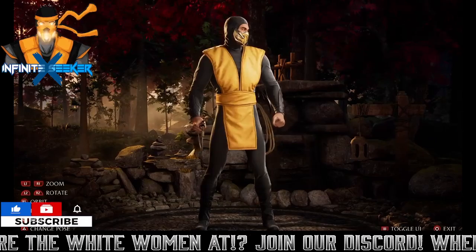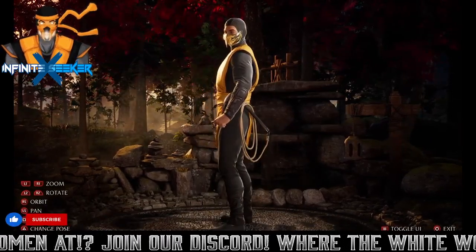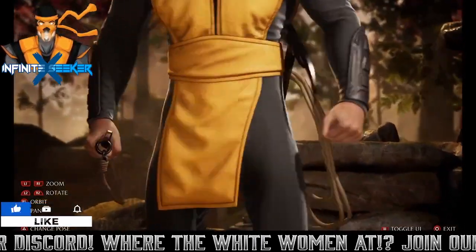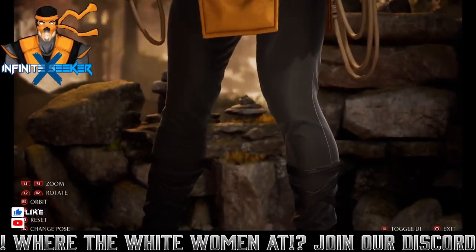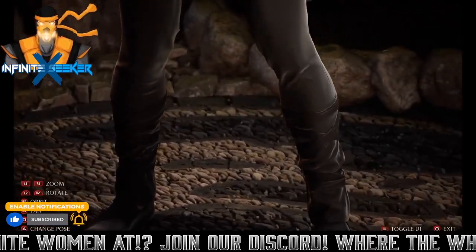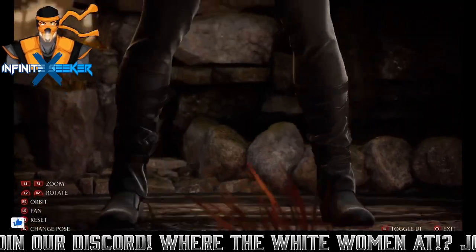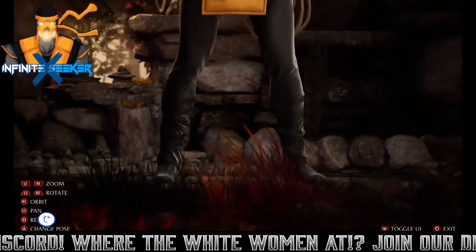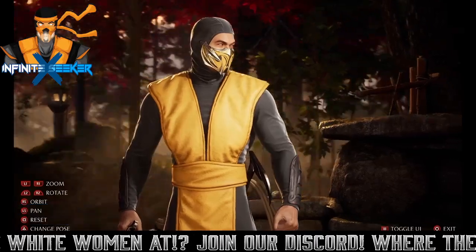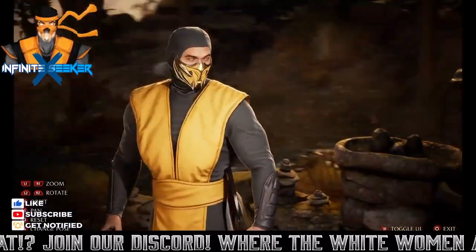I wish the sash was as big as in the movie, because I do like authenticity. And when you zoom in and look at the feet, you can see some skin — I wish that part was longer. I don't know why the shoes aren't tabi shoes. I believe in the movie they used tabi, but it's not a bad costume — it really isn't. There might be certain things missing from the actual '95 movie, I'd have to check that out.